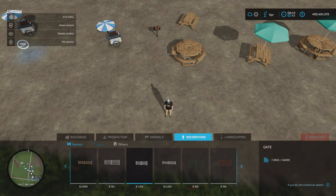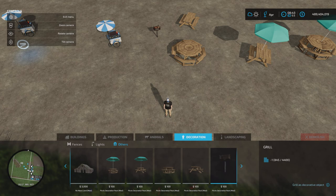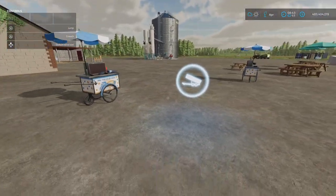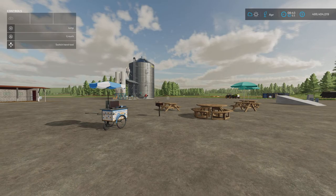You'll find these under build mode, decoration, other. Picnic table with parasol and the standard one without parasol are 100 each. We've also got the grill and the ice cream cart. It also comes with a sell point under production and sell points — the ice cream cart there is a selling station where you can sell milk, sugar, and strawberries for making ice creams. It's a pity it doesn't take chocolate. That costs 200 for the sell point. Very nice indeed — the Picnic Decoration Pack by Omotana.